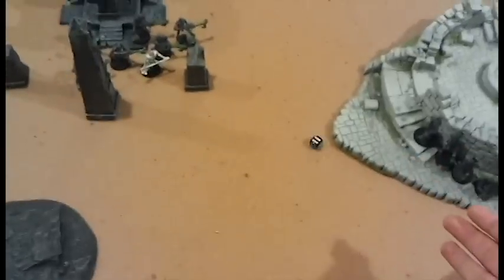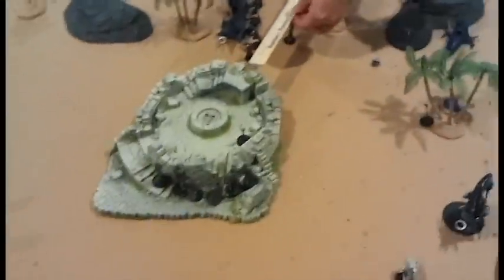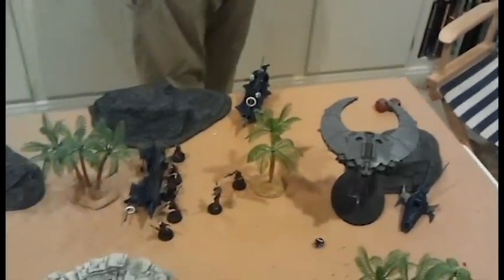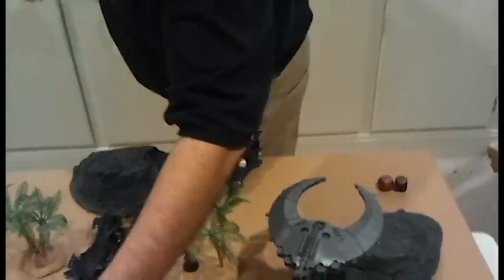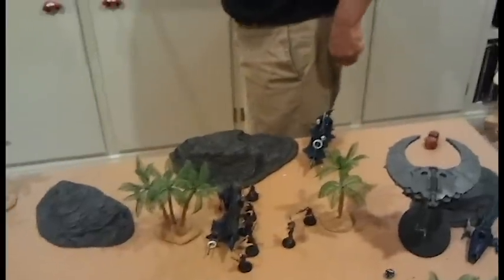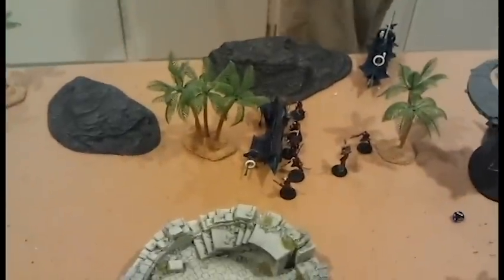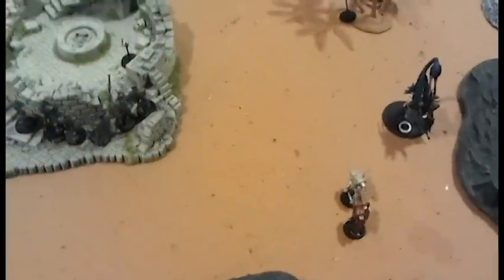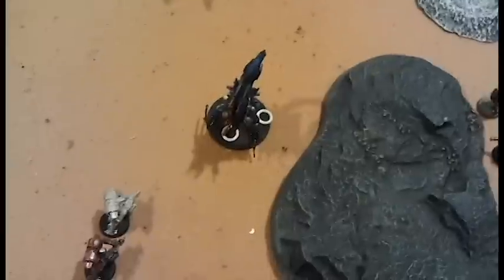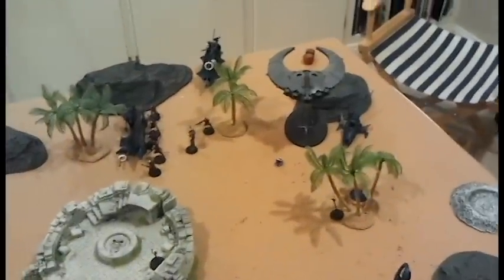End of turn three — I need to check if my objective explodes. It does not, good. I shot a whole ton of his stuff. The Doomscythe moved up and blew up the Ravager and put a hull point on the Raider with the fin. Everything else put hull points down and immobilized the back Raider. The Doomsday Ark immobilized the back Raider, the Eldritch Lance wrecked the front Raider. The Talos just sat there and took all sorts of fire. We're going into his turn three.